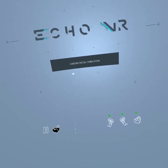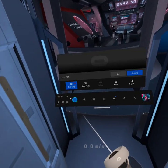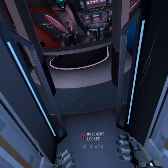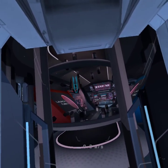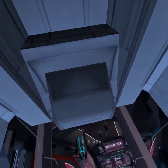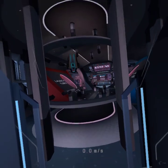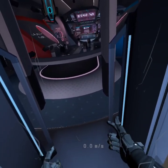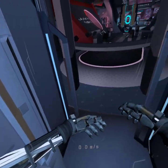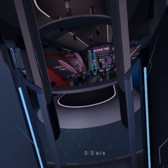Calibration module complete. Movement locked. Welcome to the Echo VR lobby. In the lobby, you can queue up for matches, customize your appearance, or even just hang out with friends. Social features are accessible via your ARM computer. Bring it out by unlocking the wrist slider on either arm.